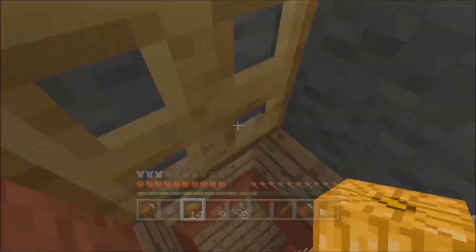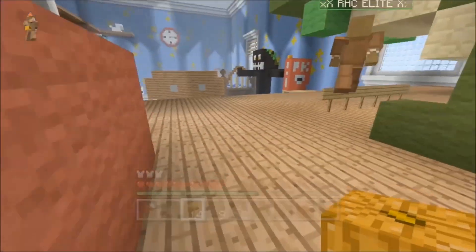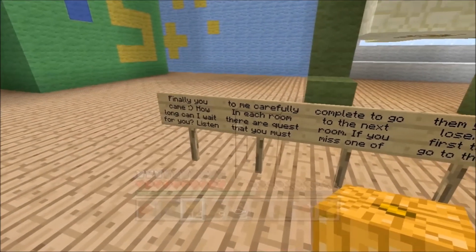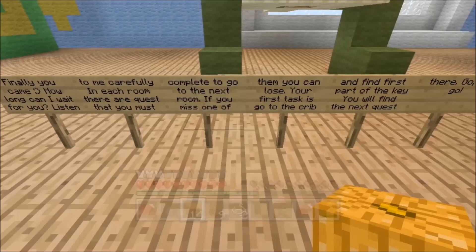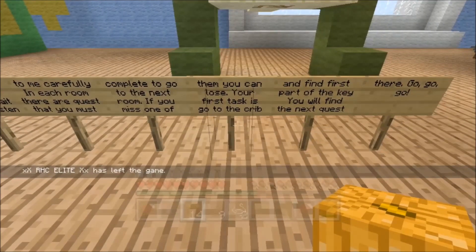So we're making our way to the desk. There's signs for this - is this Rex? Yeah okay, this is Rex. Finally you came - how long can I wait for you? Listen to me carefully. In each room there are quests that you must complete to go to the next room. If you miss one of them, you can lose. Your first task is to go to the crib and find the first part of the key. You'll find the next quest there.